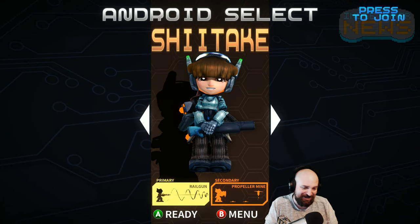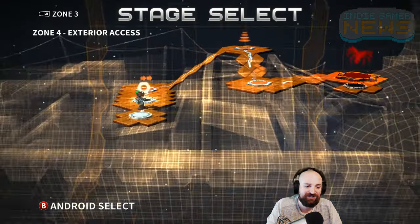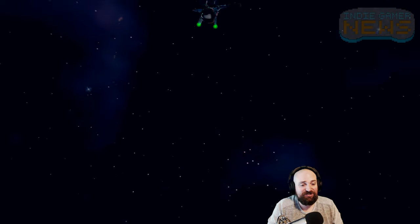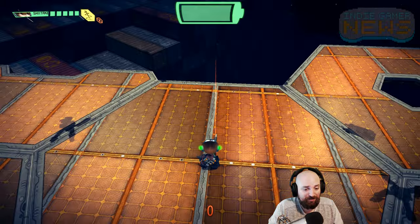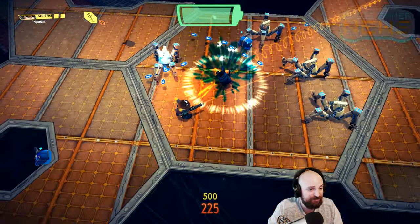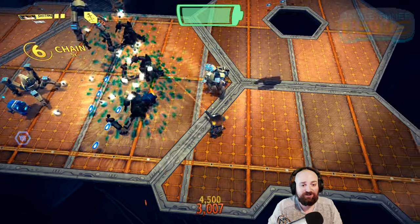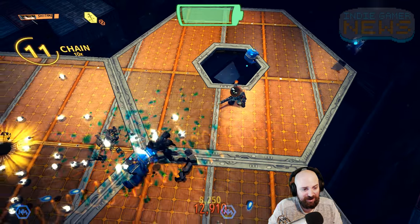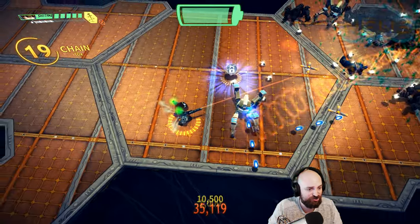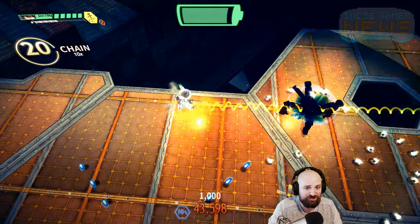Her name is Shitake and she's got a real gun and she drops propeller mines. She's pretty cool actually, I like this character. She has a very, very powerful single shot. Look at that — she just eats stuff and it can hit multiple things. And then she has these mines to supplement her.